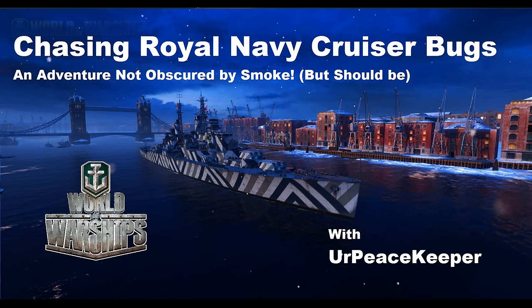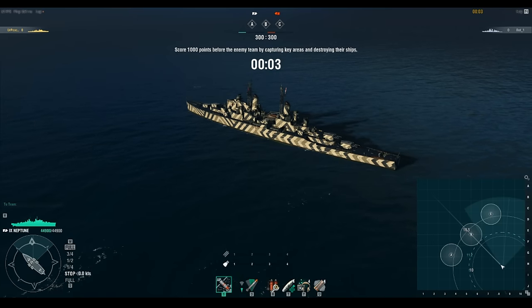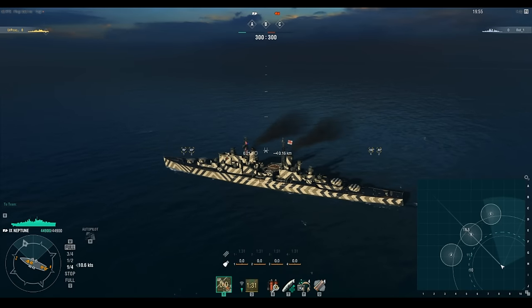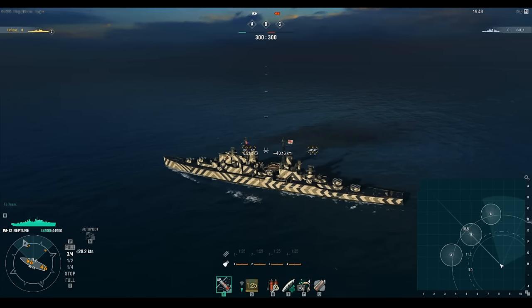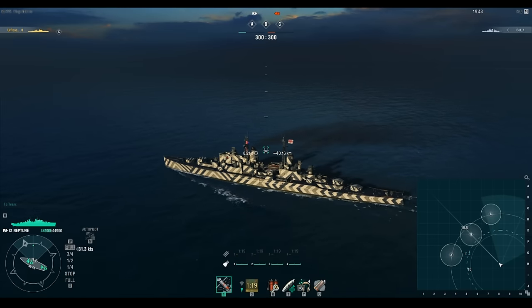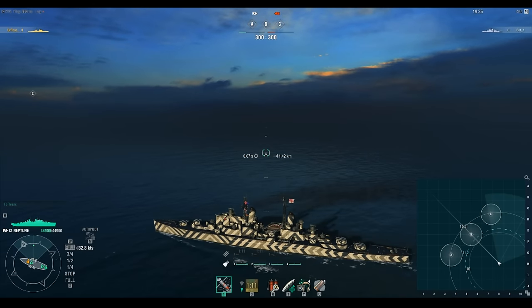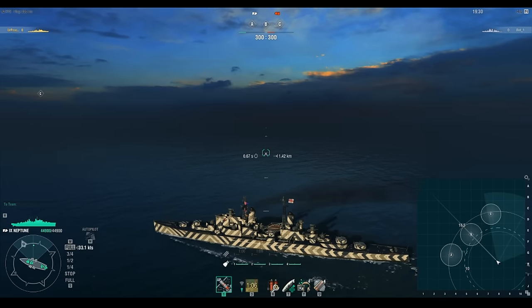Hey guys, it's your Peacekeeper, and in this video we're going to be exploring a problem that Wargaming believes doesn't actually exist in the game - the Royal Navy cruiser smoke bug. The bug has absolutely nothing to do with the speed at which the ship is deployed, meaning my goal isn't to become concealed while deploying smoke, but to be able to slow down and deploy a cloud of smoke behind me that's two, three, or even larger smoke circles.